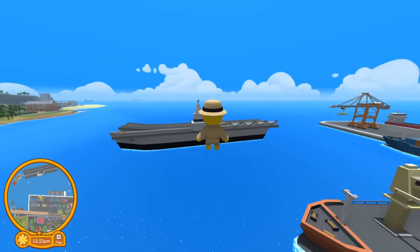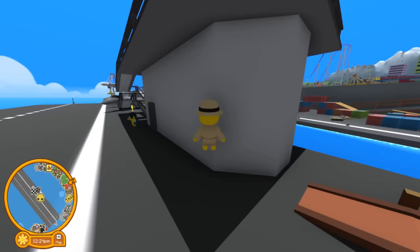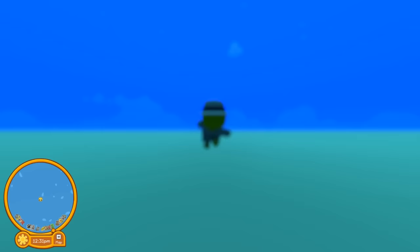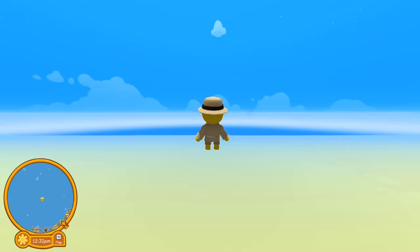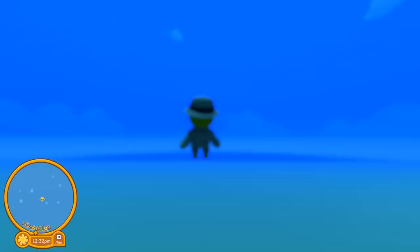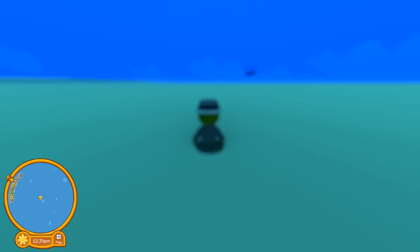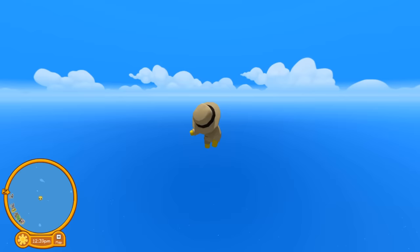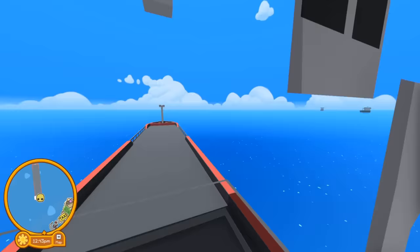What about the inside of this boat? I got a comment asking what's on the inside since you can't go through the door. Let's find out - literally nothing. What about the bottom of the ocean? There are some very deep parts I want to check out. It's not as deep as I thought - it's just this height right here. There are some boats way out in the distance, but they're just empty boats with nothing inside.